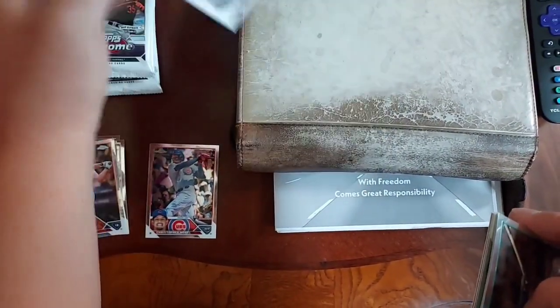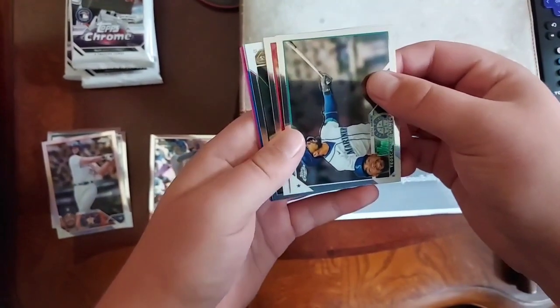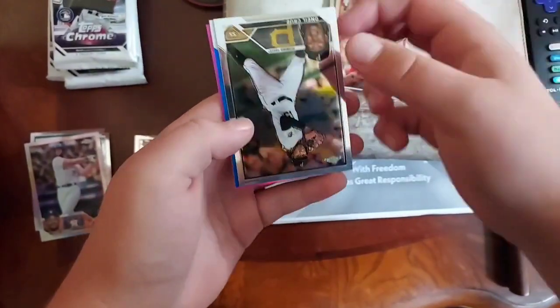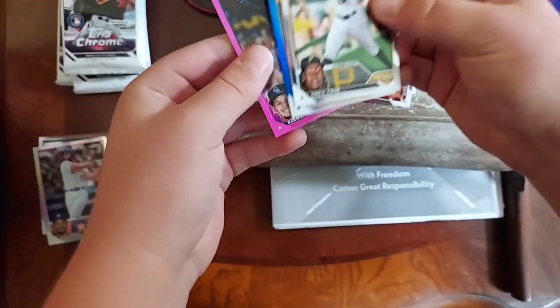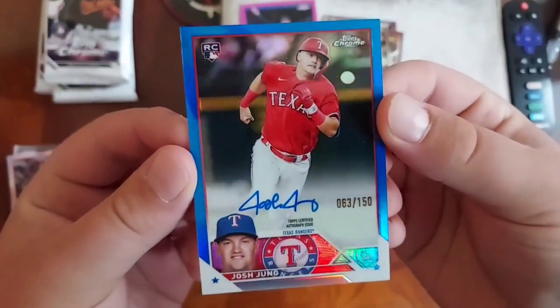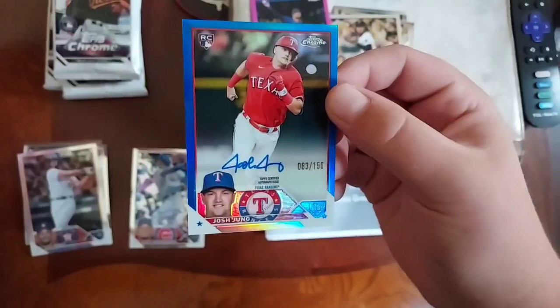We're opening a Topps Chrome Blaster here and I believe I have a monster pull. We do have a blue — Josh Young blue auto out of 150, a rookie. That is a monster, let's go! That's massive, man.